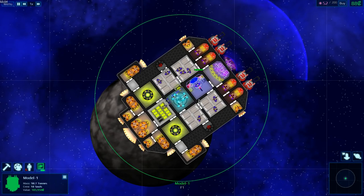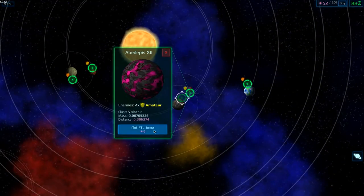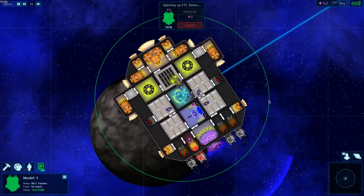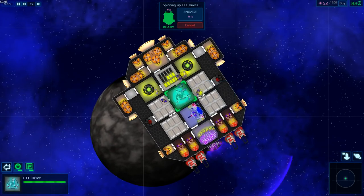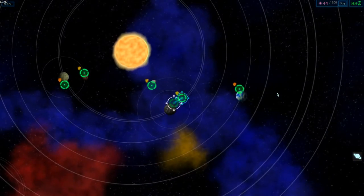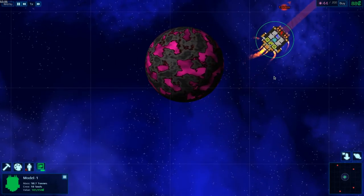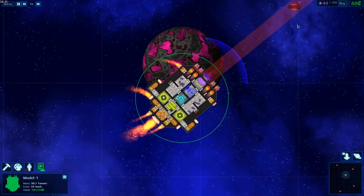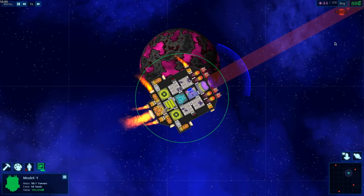Now everything is accessible and fairly well armored. We have better thrusters. We need to plot a jump — fortunately there's a place really close. We set that up and you can see the crew start bringing power into the FTL drive. It spins up and we jump, which does a really cool effect. I'm going to go ahead and clear this sector and then we'll consider this episode done. I'm going to continue with this because it is fun.